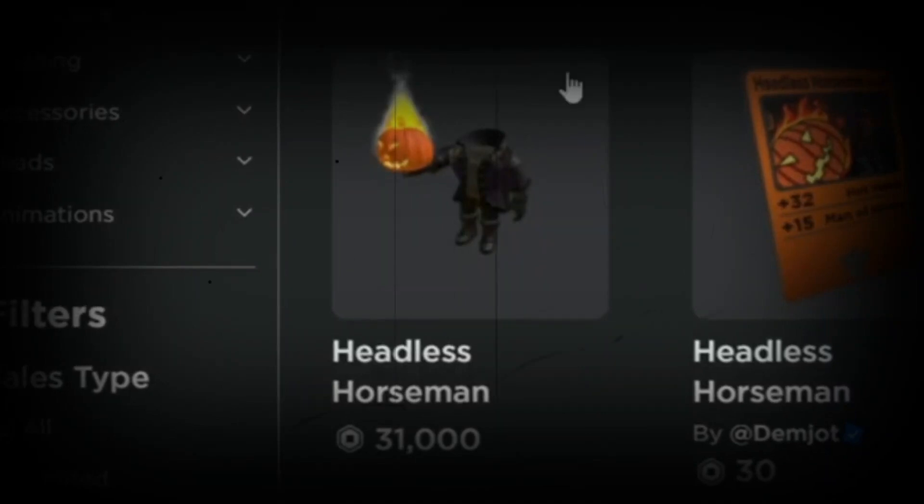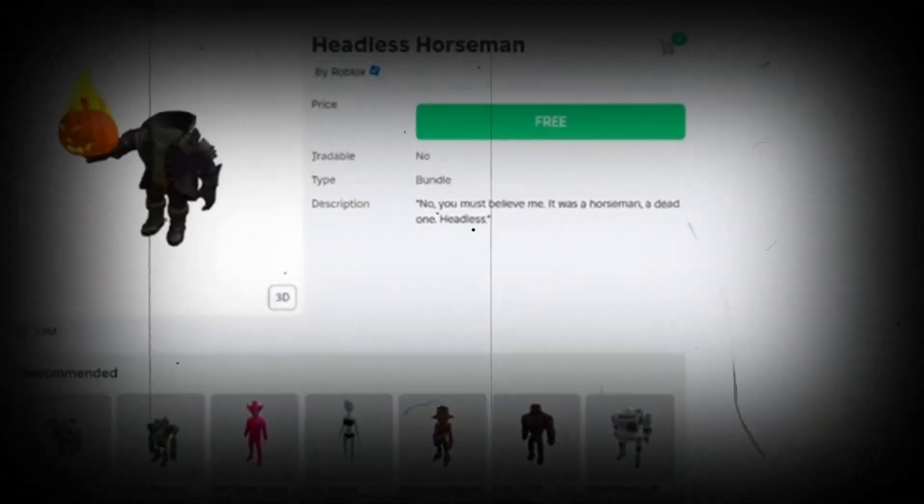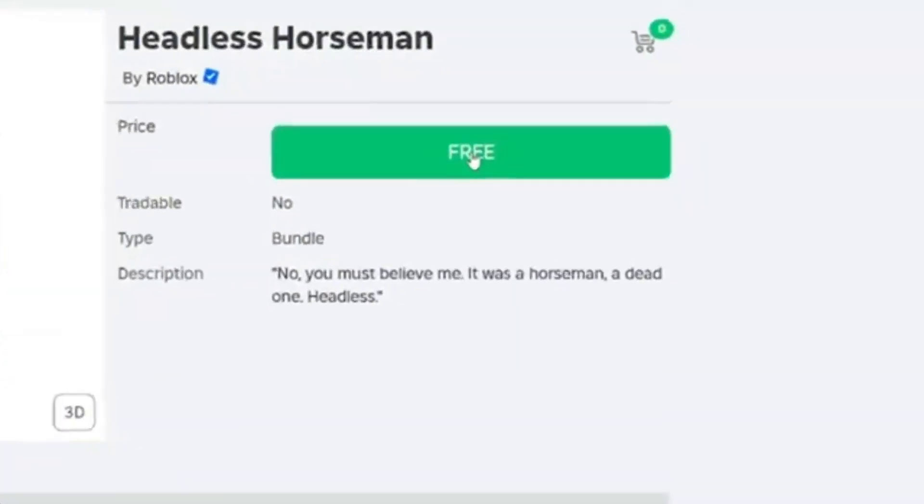Headless head — the item me and you want but don't have, for a big reason. It costs 31,000 Robux, but sadly we don't got that because it's too much Robux. But we still want it.